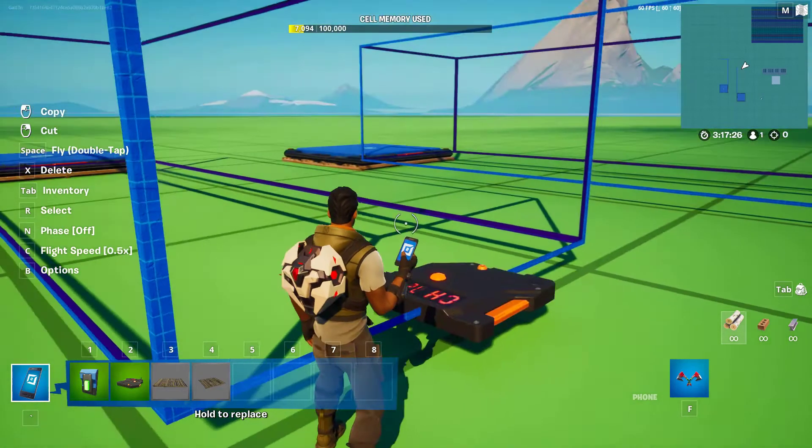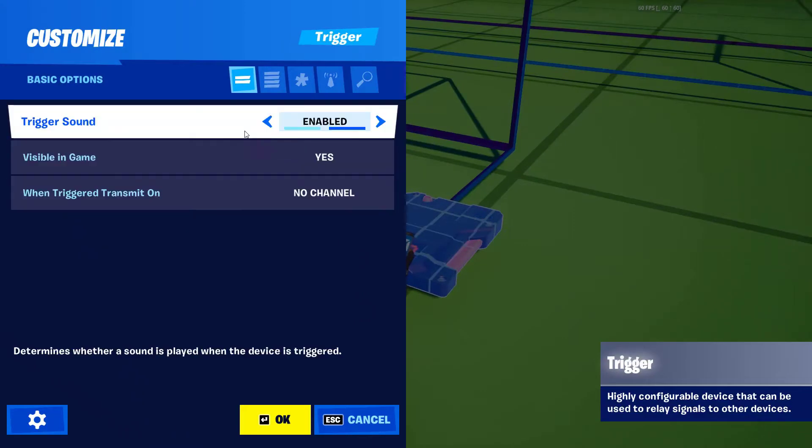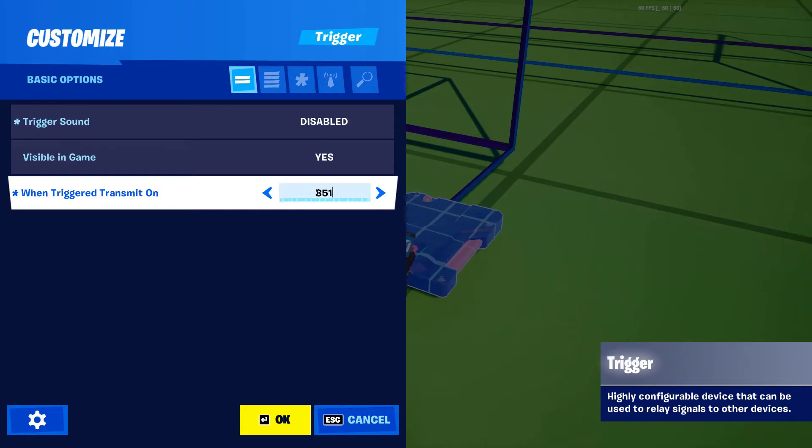Let's go ahead and set up a channel on this trigger to activate that sequencer. First, open up the trigger — we're not going to have it play any sound, we don't need that. We're going to have it go ahead and trigger on channel 351.